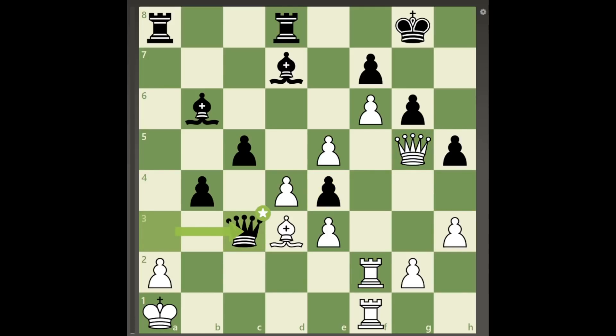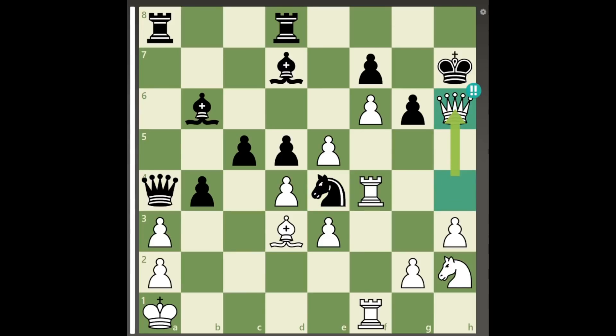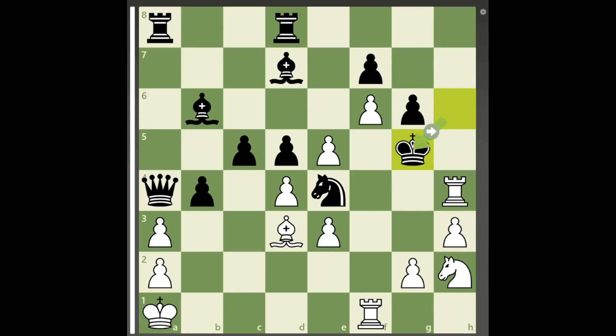It seems that black might just barely come out on top, but white can play the brilliant move queen takes h6 check anyway. Since king to g8 will just allow queen to g7 checkmate, black captures the queen, and after rook to h4 check, king to g5.